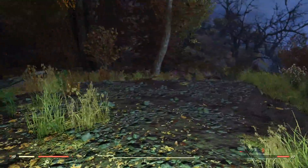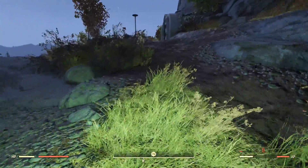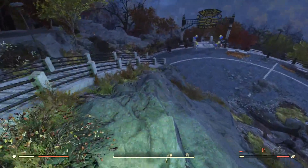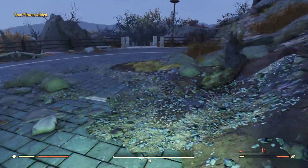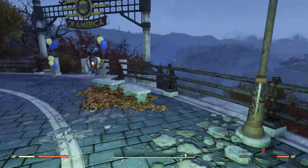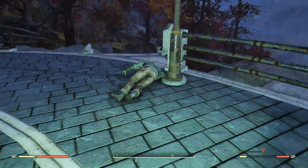Over here you'll find some more, so be sure to go ahead and grab those. There's probably some that I missed, but there's tons of soup flower located in the forest. Now let's move on to the second part of the run. Back at Vault 76, follow me — coming on down the stairs here you'll find another soup flower. Running on over this way there's usually a soup flower right here. Keep in mind if you want more of this, you can simply server hop and the soup flower usually respawns.